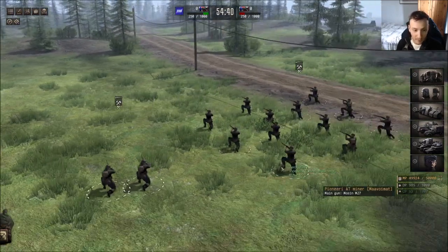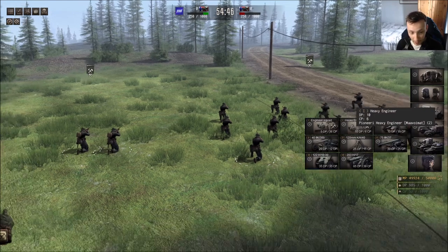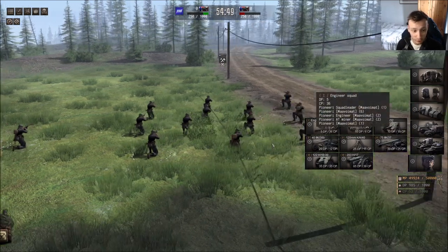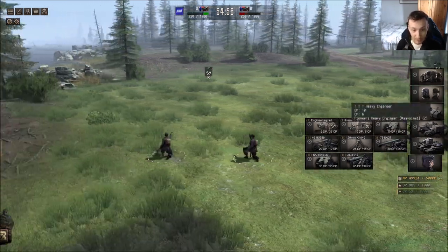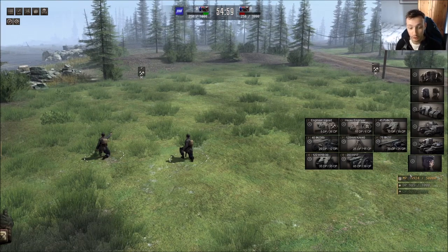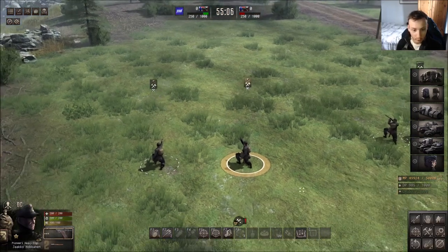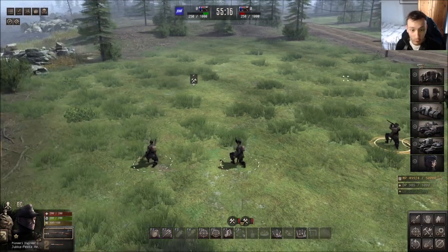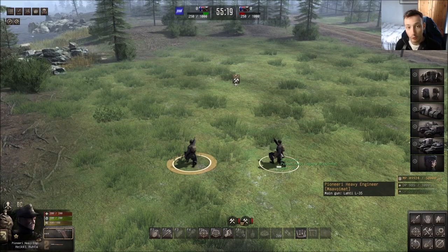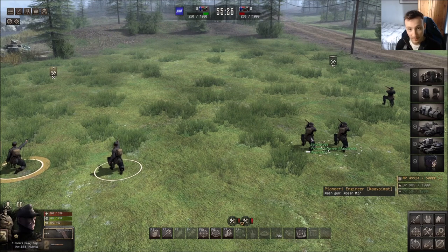That is the difference between the two. If you're wondering why there are two different squad types on screen, the engineer squad is a squad of two engineers and a rifleman, and then you have the heavy engineer which is an upgraded version of the normal engineer. You can tell them apart because heavy engineers have a pistol icon over their head and the normal ones have a rifle. You can also hover over a soldier to confirm whether they're a heavy engineer or a regular engineer.